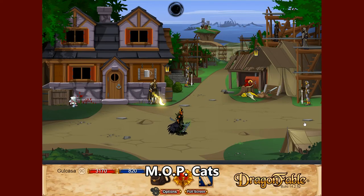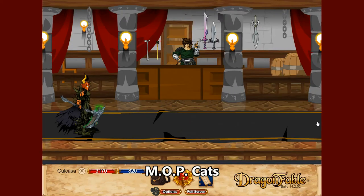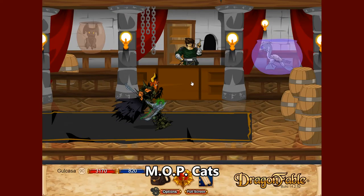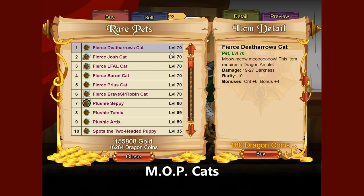Another good choice for pets, if you have a fair bit of dragon coins, is to go to Cicero's Superstore of Savings and head to the pet shop. There you get access to the various Fierce Cats — among others the Fierce Dead Arrows Cat and the Fierce Brave Sir Robin Cat. These cats deal their damage twice when they attack and have a chance to do it four times, which can be fairly valuable. The Dead Arrows Cat works really well with classes that debuff darkness resistance.